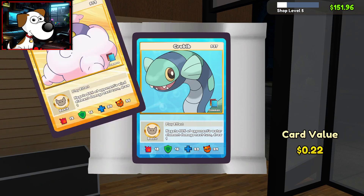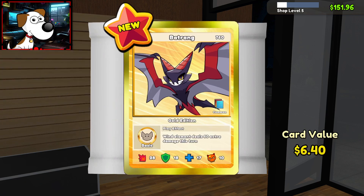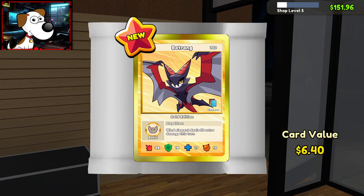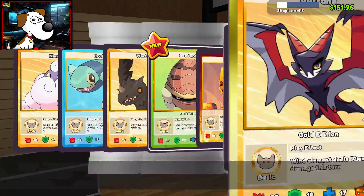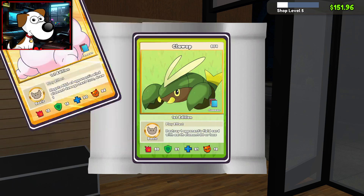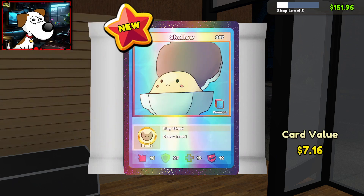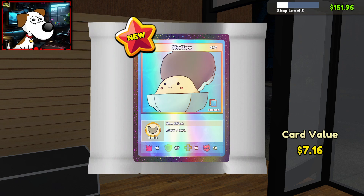I don't know what number pack this is. $1.61 for a new seedent. Mufflin for 38 cents. A bat ring for $6.40! Ooh, nice. Alright, is this our last one? We might have one more after this. 85 cents — nothing to sneeze at, that's pretty good. Really wish... ooh! $7.16 for a Shello!